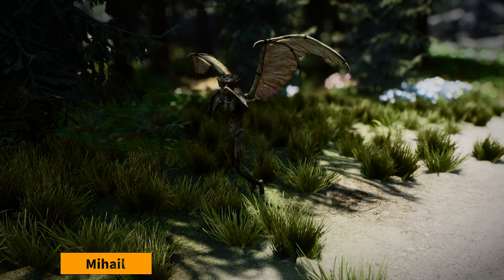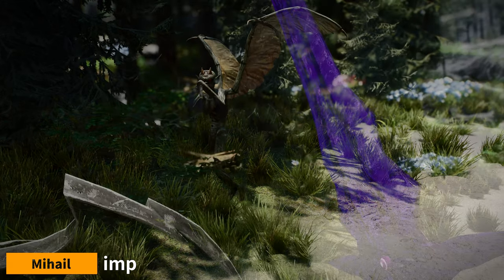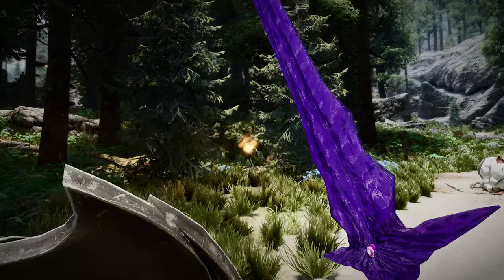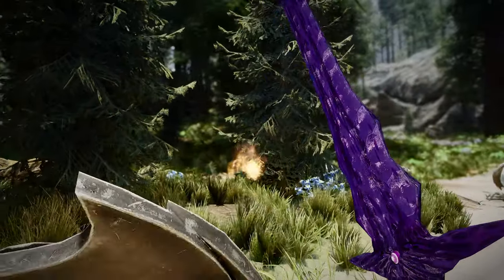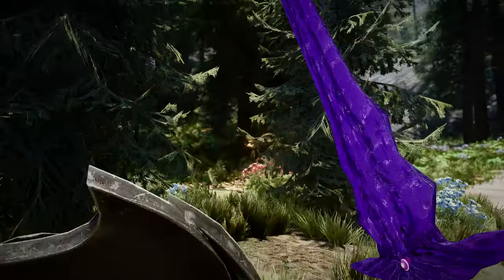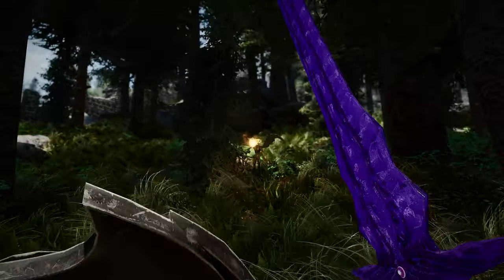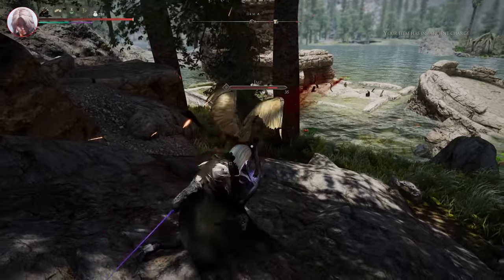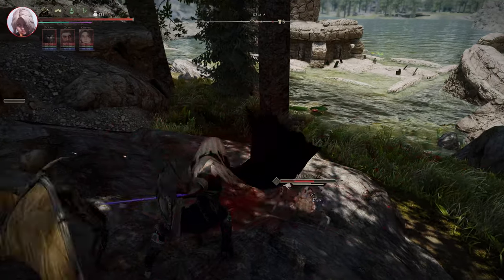Next up is Mihail Imp. If you are a fan of Oblivion, you might have missed this creature a lot. I added it to my game with this mod. There is also an Imp creature by Forthaknone, but I was already using it, and I added Mihail's one as well. Mihail's Imp seems to attack the player more aggressively. I recently found a few of them around Lake Illinalta, and they seemed to be quite common in the fields near Falkreath. It is one of the creatures that I enjoy using in my game.